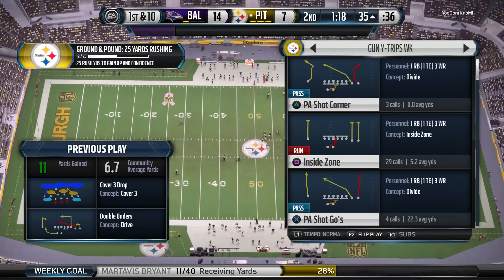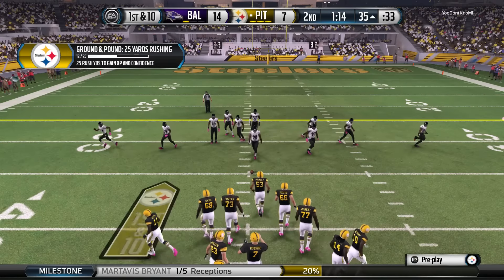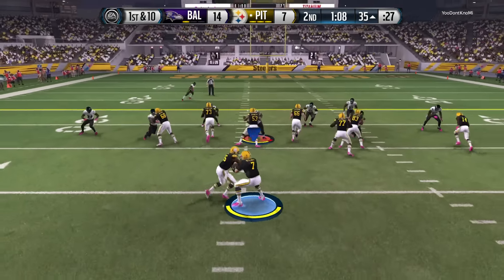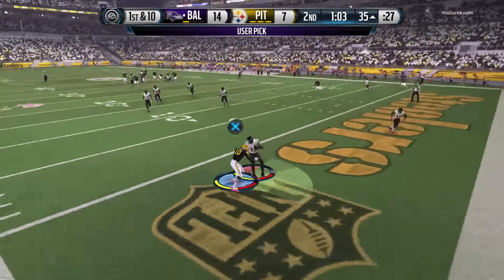Danielle has an injury update for us. She spoke with a Steelers team official — he was unable to confirm exactly what the injury was, but told her it is related to the upper body. Here's the long throw by Roethlisberger — intercepted.